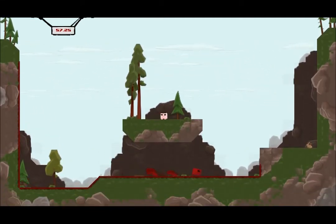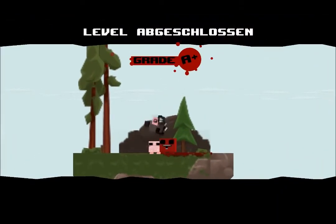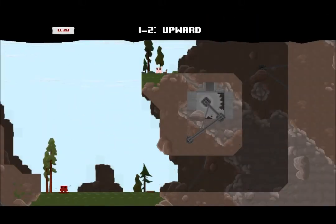Your goal is to save Bandage Girl, who is over there. You just have to reach her like this, and then she gets kidnapped again — like every princess in every good video game.